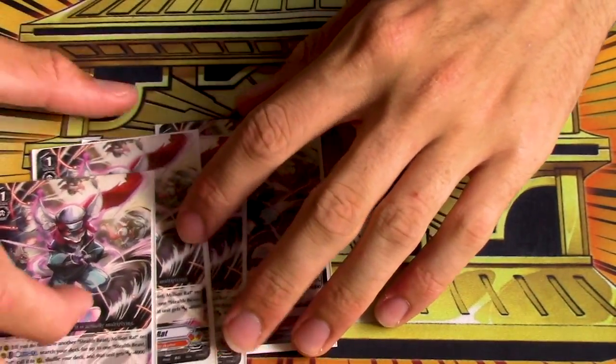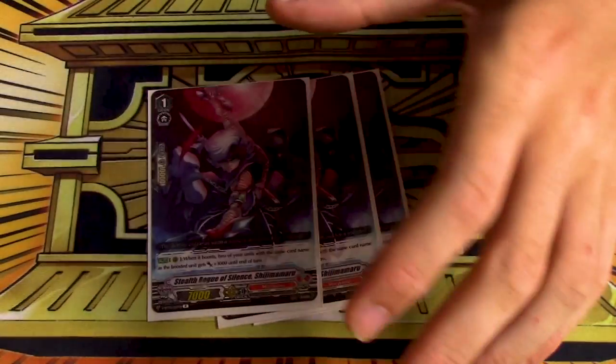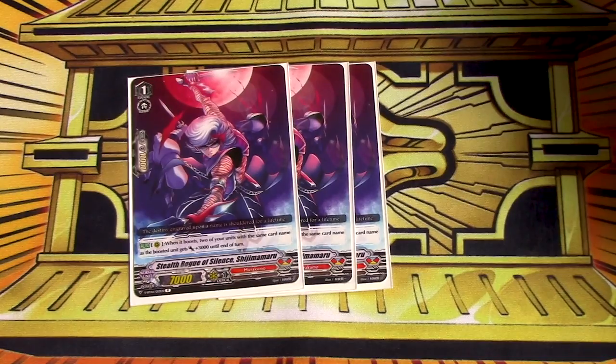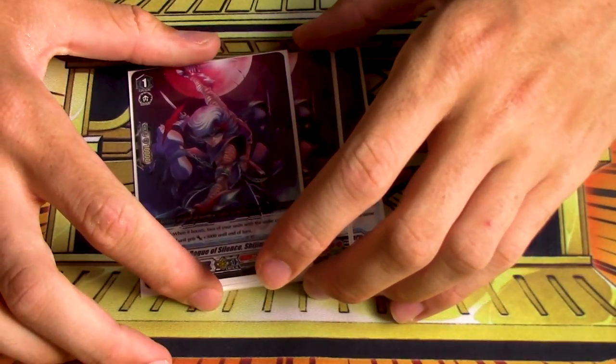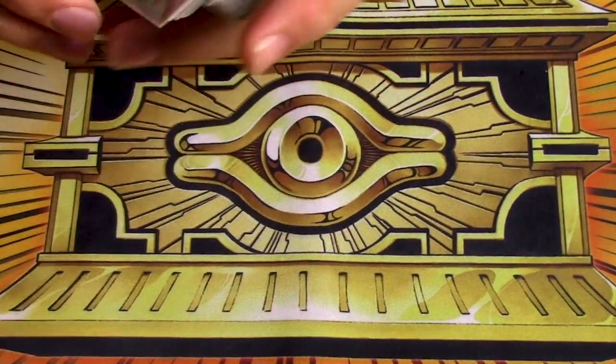Four copies of Million Rat, just because it's another card that lets you deck thin, which is great. And then three copies of Shijimamaru — when you boost something, two copies of it get 3k. You have a bunch of clones, so now you have a bunch of them to give power to. It's a very obvious one to include.